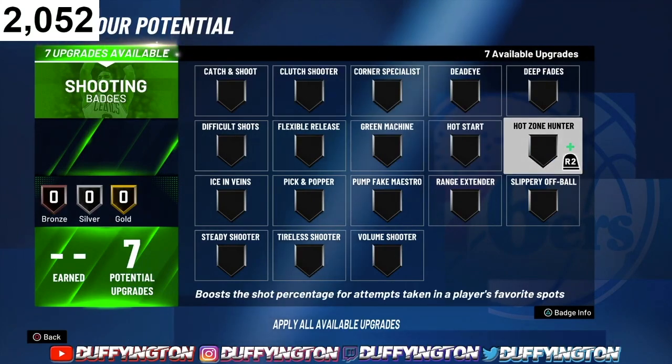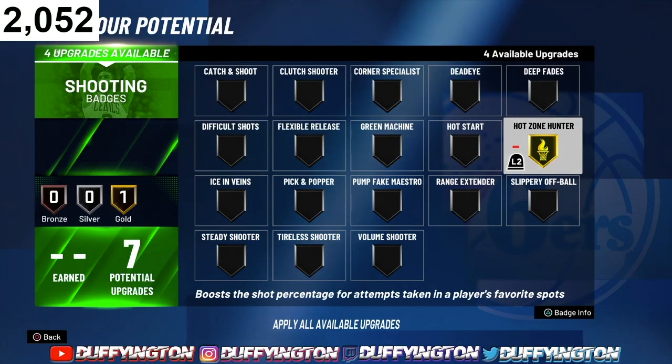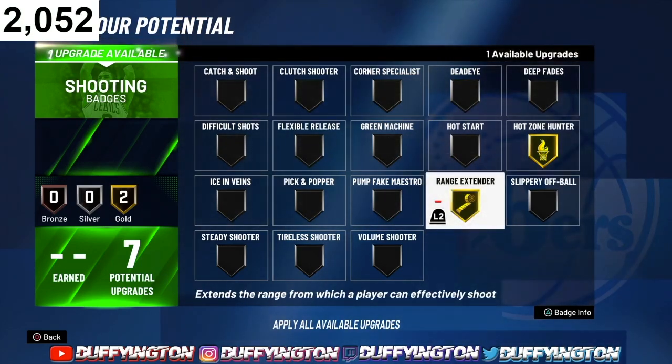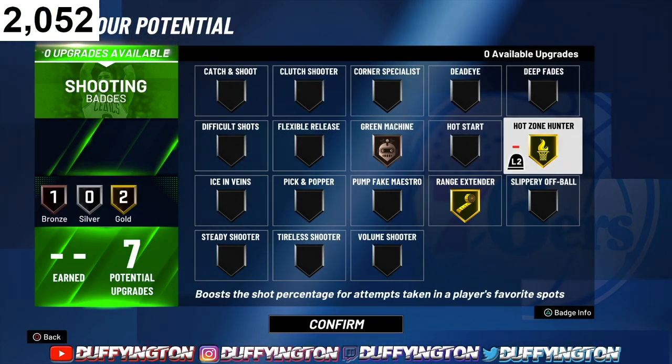For shooting, we got 7 badges. The most important badge for this build is High Zone Hunter — that's gonna be your bread and butter because your high zones are so important this year. Shooting is terrible if you don't have badges or high zones. Then next comes Range Extender, and then Green Machine. High Zone Hunter is really important this year.